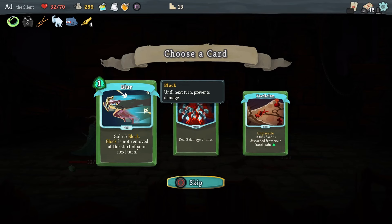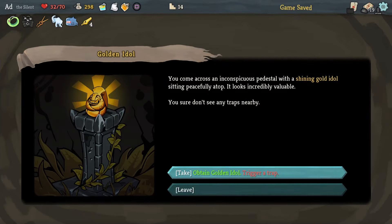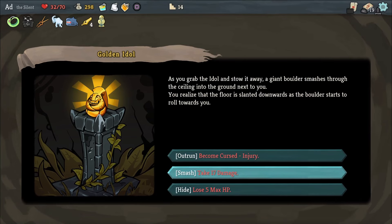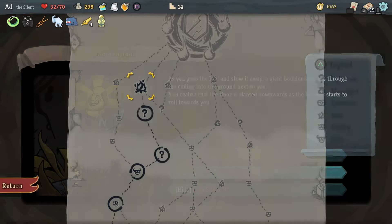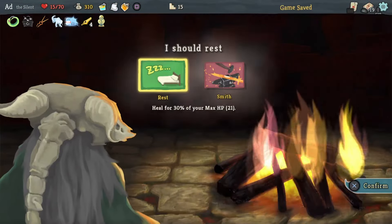Let's take Blur — gain five block, and block is not removed at the start of your next turn. That's going to be helpful. Obtain Golden Idol and trigger a trap — I don't want to take 17 damage, but I am going to take the 17 damage and then heal. Let's have a look at the map. Take damage, heal up.